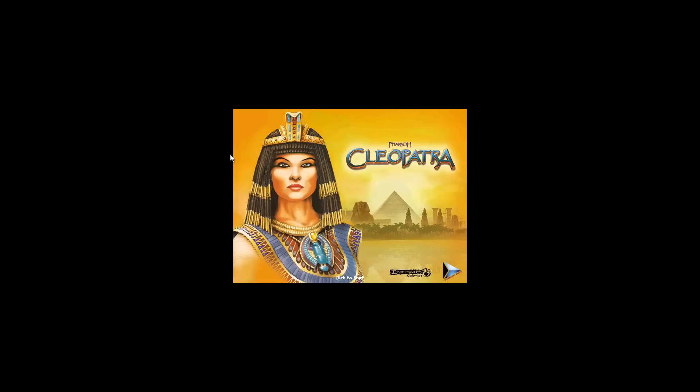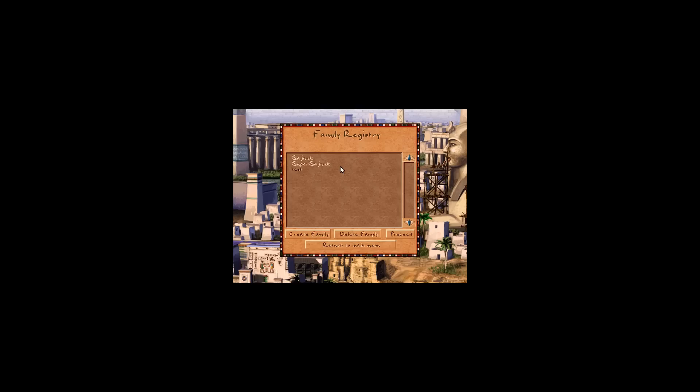Hi guys, this is a small Pharaoh video that I'm going to be doing. It's not going to be a long one, it's going to be quite a short one. I'm not doing any missions or anything in this one. I just want to show you a housing block design that I have kind of just discovered on my own in the last couple of days. I was watching one of my other Pharaoh videos, the Actia mission, and I saw a housing loop type thing that I've done, and I wanted to expand on it, and it kind of works, so I want to show you.